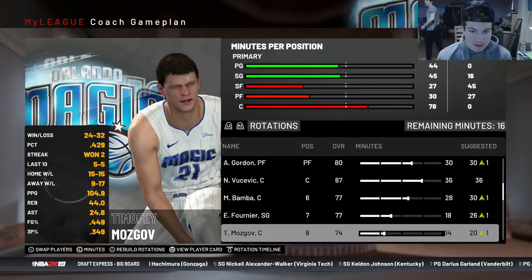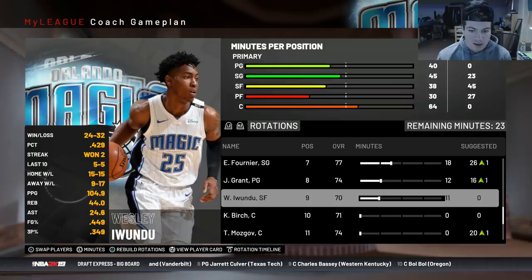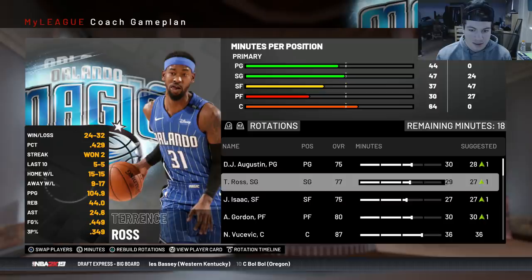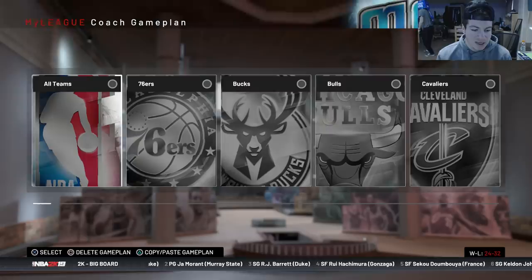Grant's going to get around 10 minutes. Mozgov isn't even going to play — I'm giving Wesley some minutes over him. Augustine gets 30, Isaac gets 35-36 minutes because he's young. We're getting the young guys a lot of minutes. I'm not sure I'm going to be drafting this offseason; we're currently 24 and 32 and I'm trying to be as bad as possible.